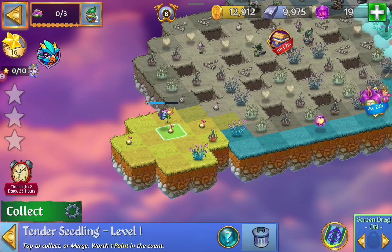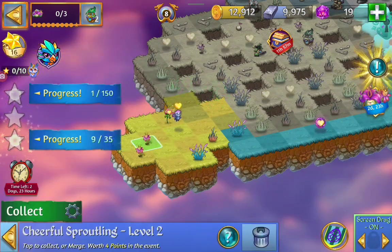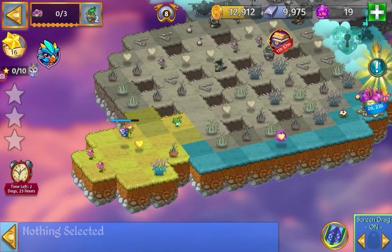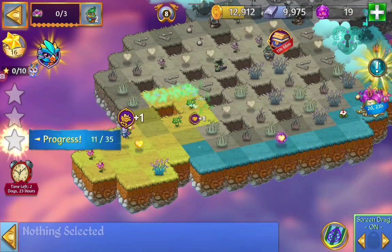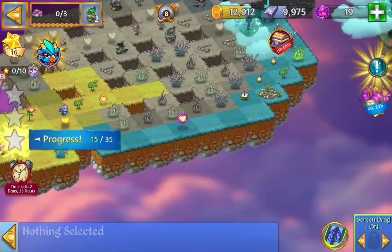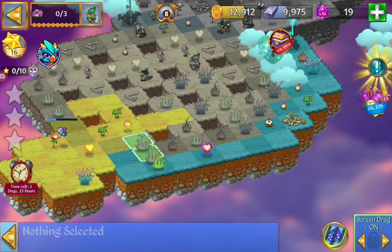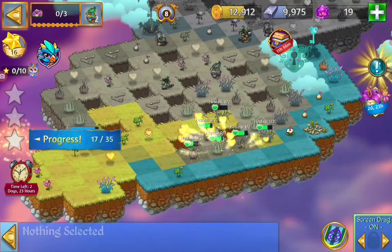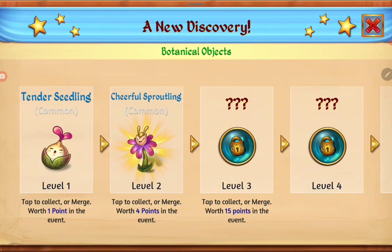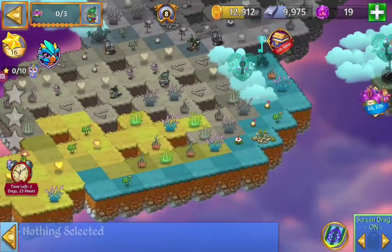We need to harvest and we need to merge to get a new flower. Starting to heal up the map, get to the second dragon. We got the sheer full sproutling, keep on merging.